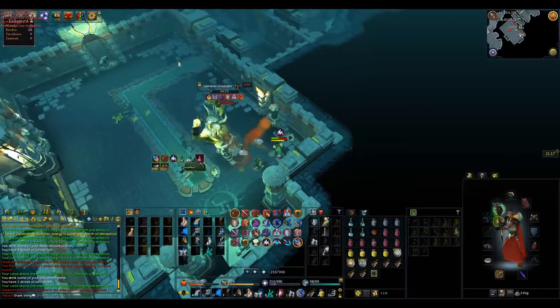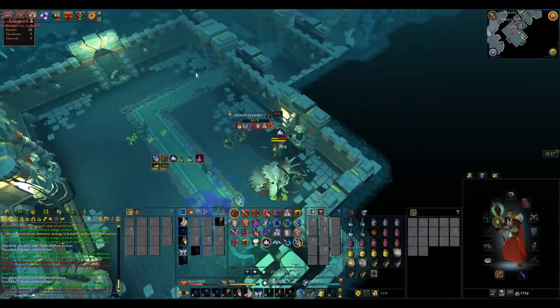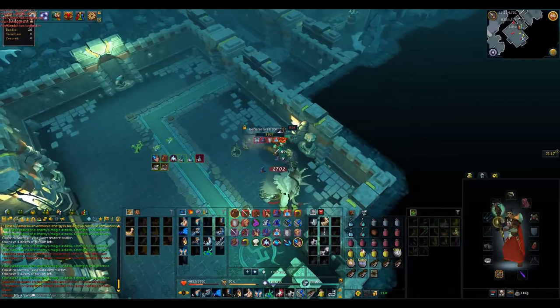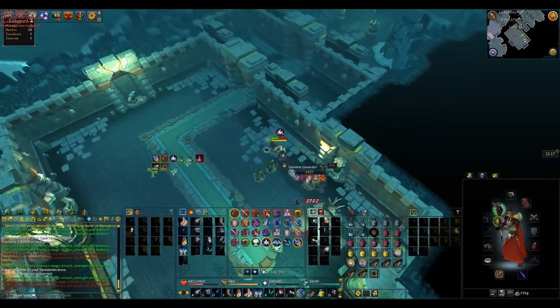The good thing about this phase is you can hit really high — for example hitting an 8k and a 9k using Wild Magic. You're going to want to use a threshold, especially Wild Magic, whilst Graardor is in this phase because he takes more damage.